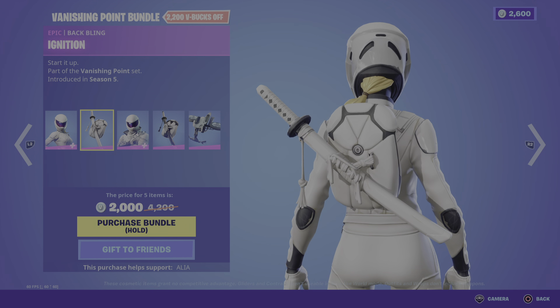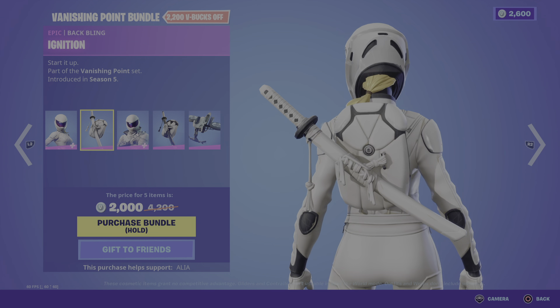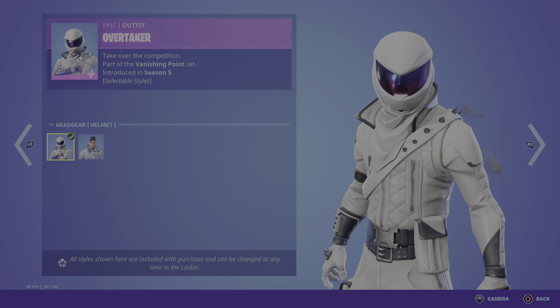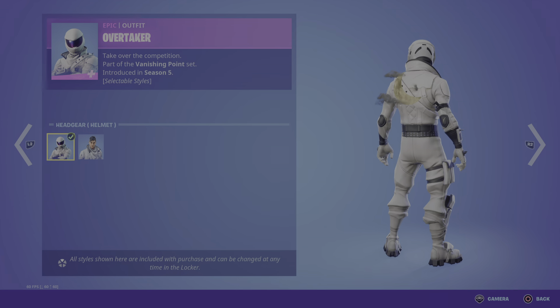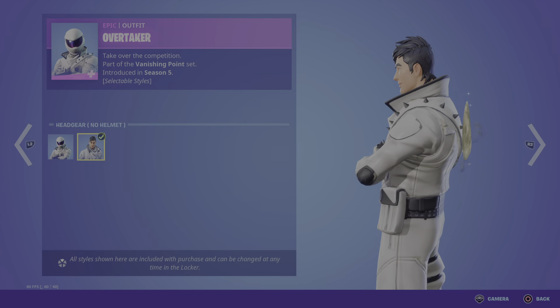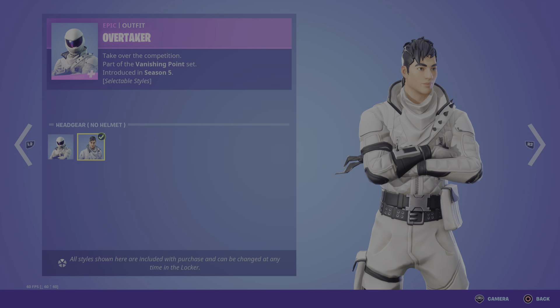Moving on to the male skin, which you don't see as much — you mostly see the female skin come back in the item shop. We have the Overtaker. 'Take over the competition.' First introduced at the same time as the female skin in OG Season 5. Pretty cool. I do like it. We have an alternate style where you can have his helmet off — just in case any OG thought you couldn't.